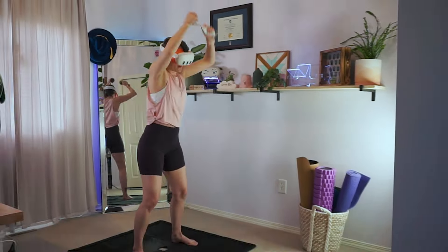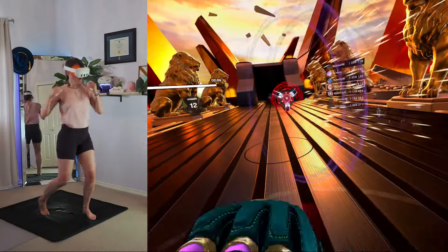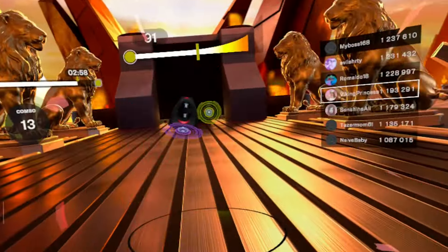However, the classes do not have an option for adding a warm-up, but the longer workouts do have a warm-up built into them. The new classes include a new move — the Power Strike — delivered as a jab, cross, hook, or uppercut.